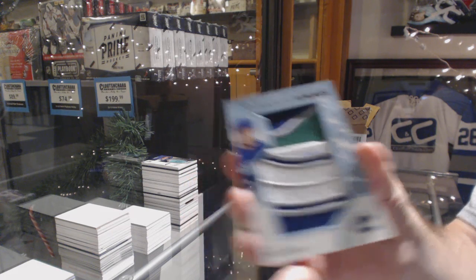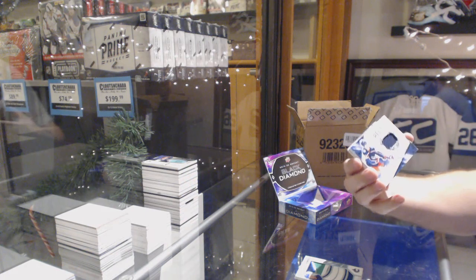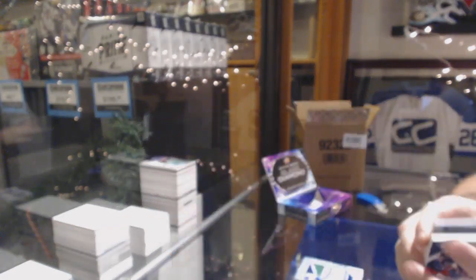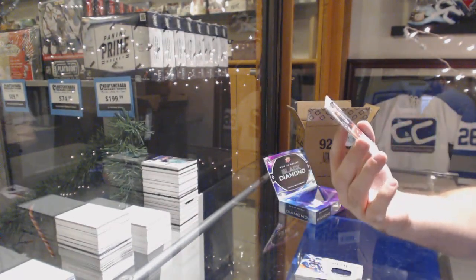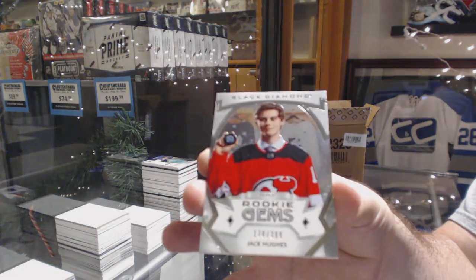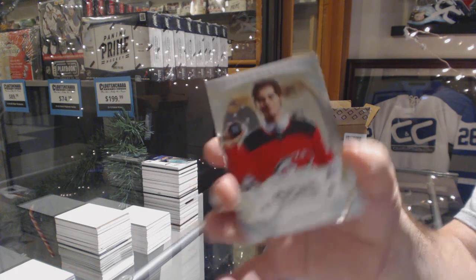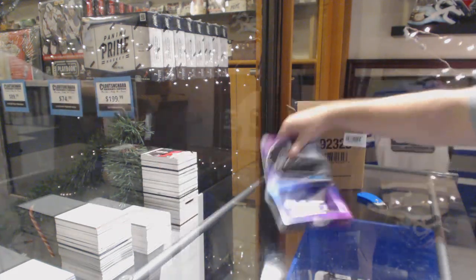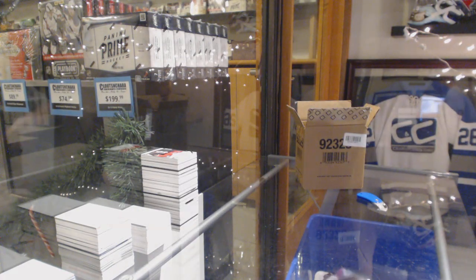How many Quinn Hughes have we got? For the Blue Jackets, Alexandre Texier, 3.49. Not a bad pack though. And a 3.99, Jack Hughes, Rookie Gems for the Devils. If we're going to have a short pack, at least we've got Jack Hughes and Quinn Hughes — we've got the Hughes Brothers.